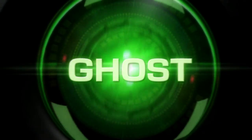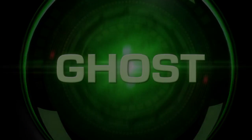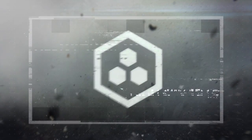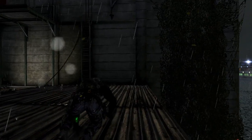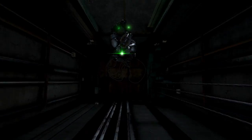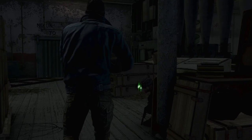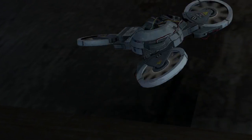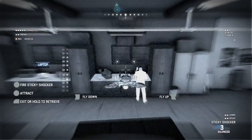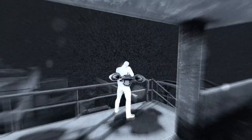Let's take a closer look at how to stay one step ahead of your enemy. As a ghost, you'll infiltrate without a trace. Use non-lethal takedowns to silence targets. Use your versatile tri-rotor drone to mark, distract, or neutralize your enemies.